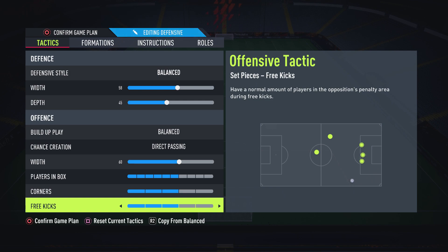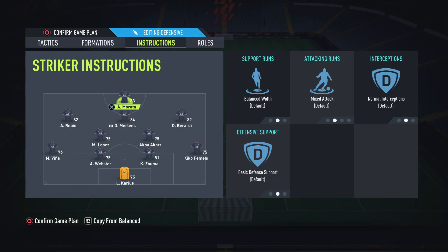That is the tactics section of the video. Let's move on to the instructions. For the striker, I like to just leave him alone. The 4-2-3-1 is a formation of balance — sometimes you want them to run in behind, sometimes you want them to wait for the ball, and sometimes you want them to move around and make passing options. So I like to have this on balanced, because it gives you that variety. Sometimes they'll make a run, sometimes they won't, and it's very unpredictable — so your opponent can't get too used to you.